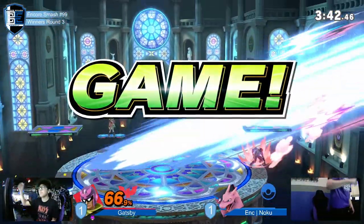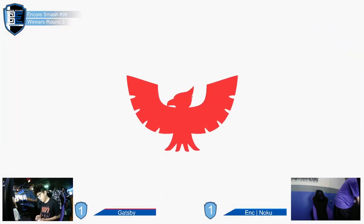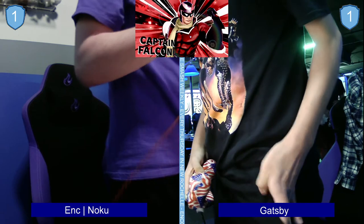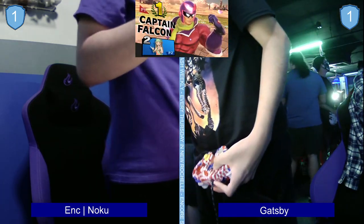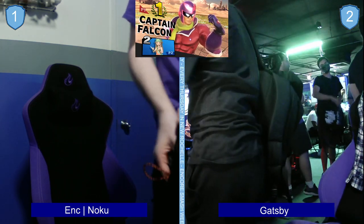I like that so much. He tried doing that before — I didn't know what he was going for, and I didn't know what he was doing either. But now that I saw it hit, I really like that option. It catches every ledge get-up move. And that's what Charizard wants to do — except for roll.